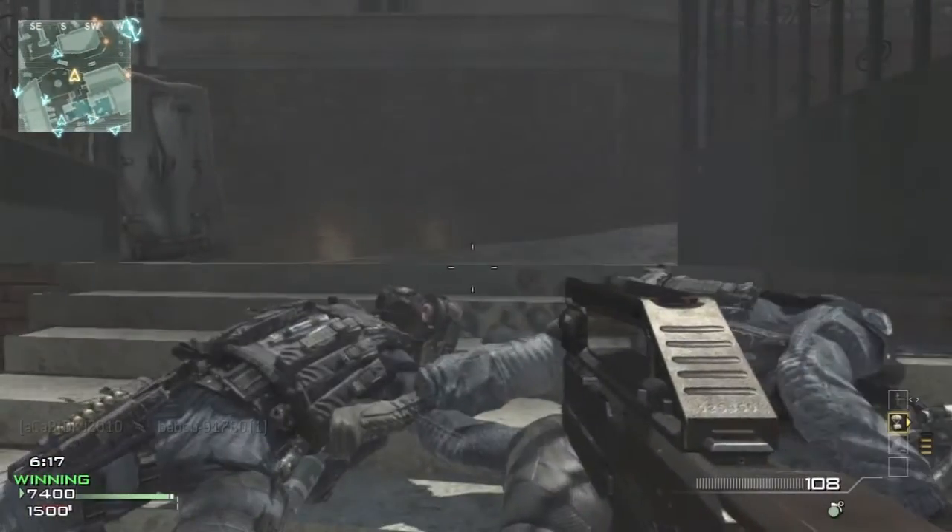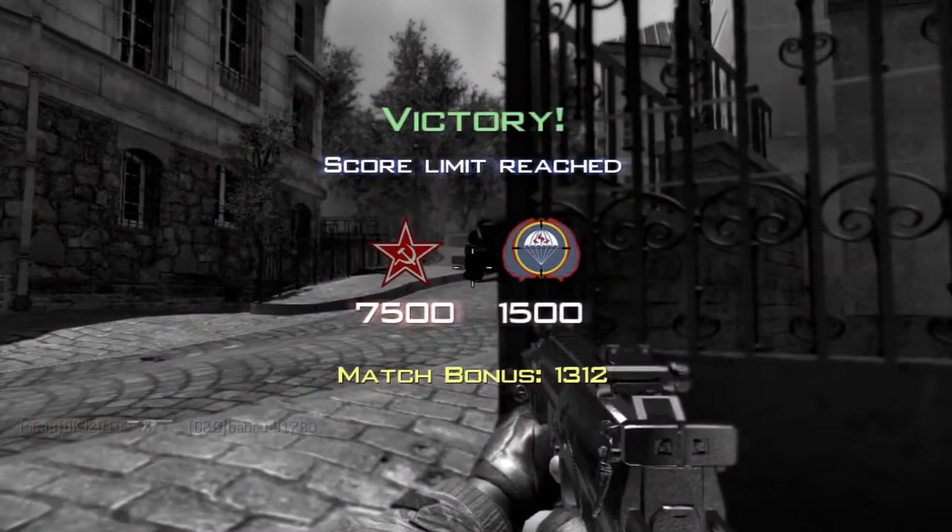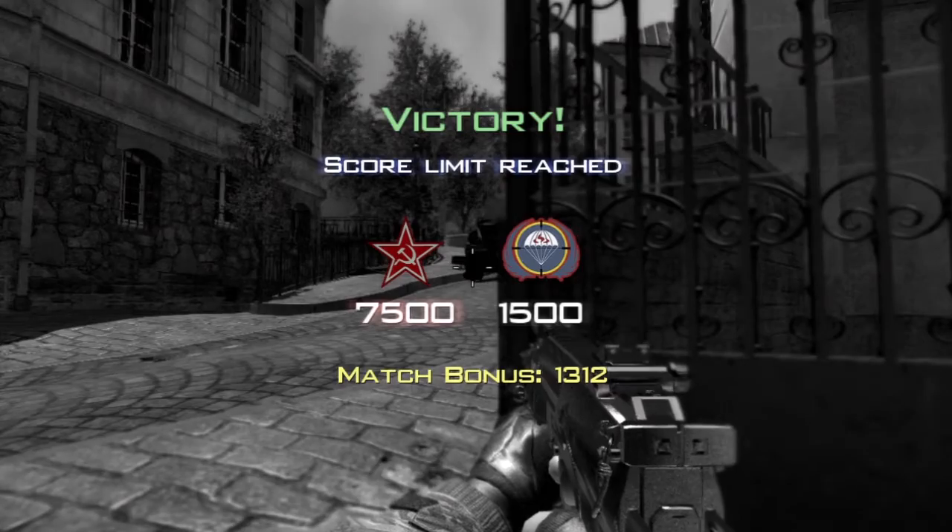The other two maps: Erosion is based on the coast of Italy, and there's basically a volcano going off in the background — that's all they've said. And the last one is Ground, which is on the rocky shores of Scotland.